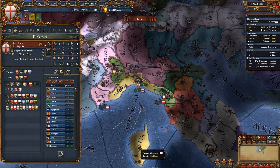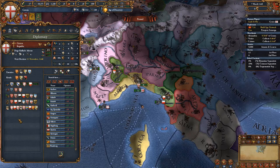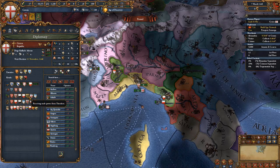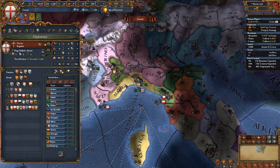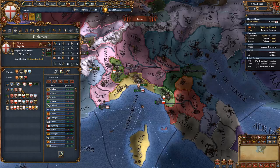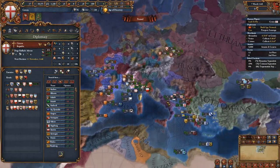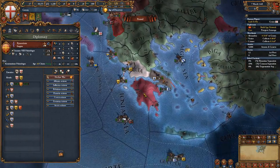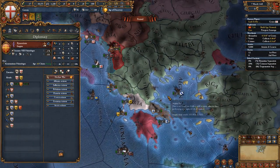Before the end of 1445 your trade league should be massive — you'll have the Knights, Mantua, Siena, Luca, Theodoro, Bologna, and Saluzzo in the trade league, and alliances with France, Bohemia, and Savoy. This makes you an absolute beast, and the war against Byzantium will not be an issue, nor will the subsequent war against the Ottomans.